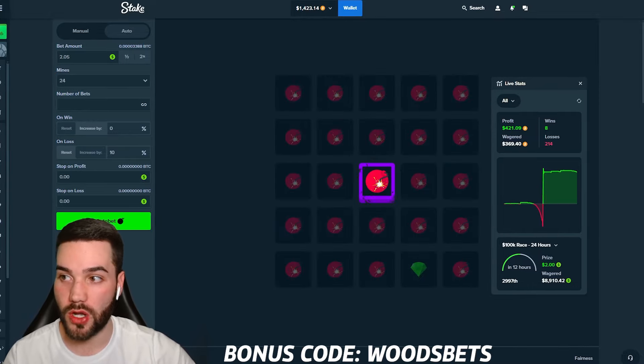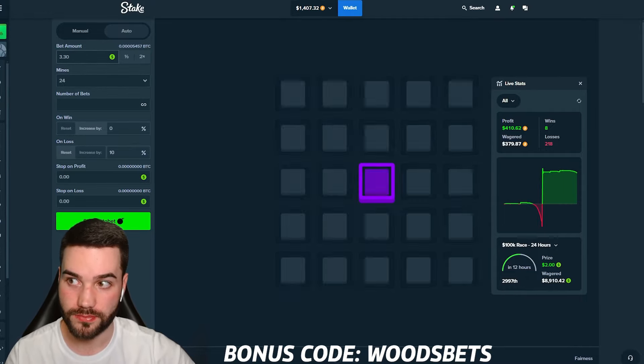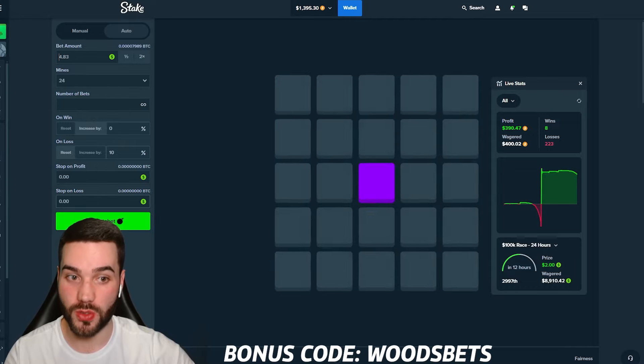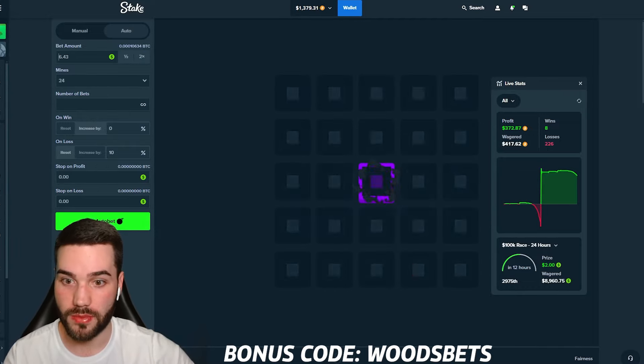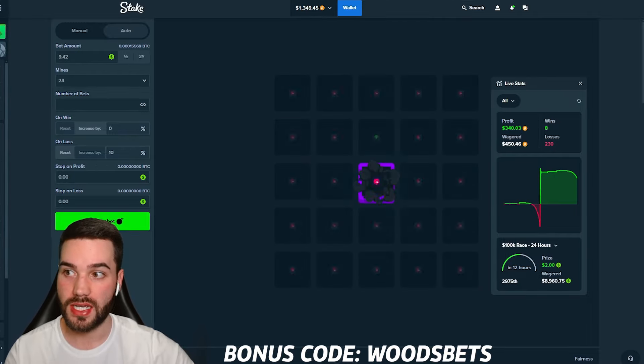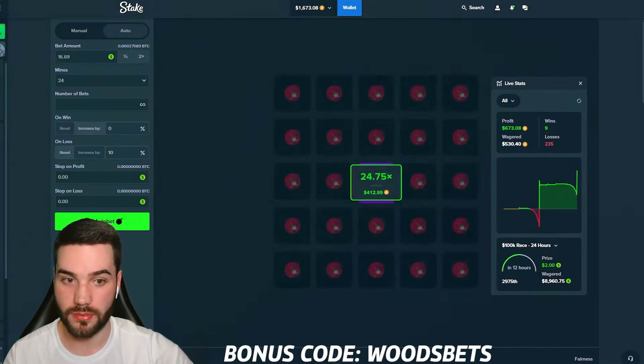$426 right now, $2 bet amount. Whenever we get this, it's going to be around a $50 win if we get it soon. $3 now. We don't want this to build up too crazy. $5 bet amount. Here's six. This would be a massive spike on the board if we can get this. Again, all of this money we're betting right now is profit. Still $300 profit. $15. There it is!